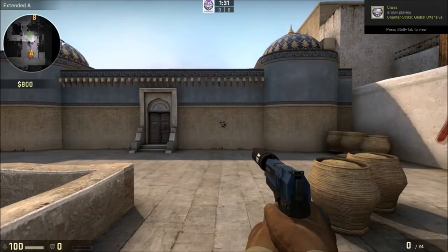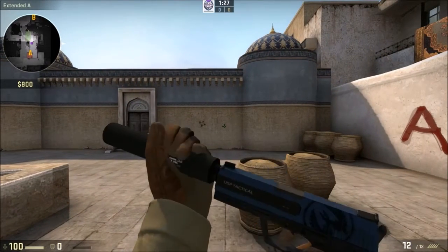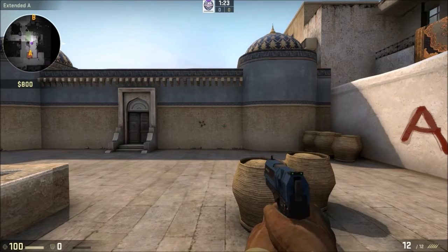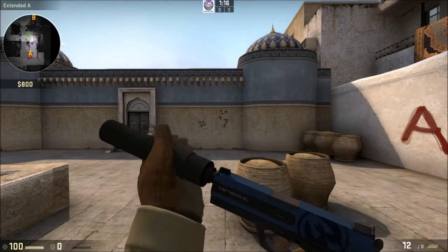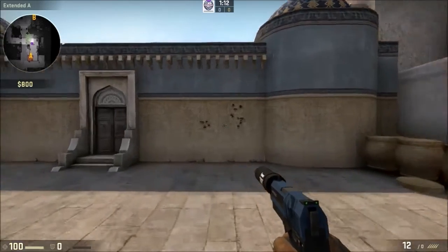In-game, with the silencer on the spread is actually pretty small. However, when you take the silencer off it does a curious thing, actually making it more difficult to control the spread of the gun. This means you should probably never take off the silencer, since it is more reliable with the silencer on.